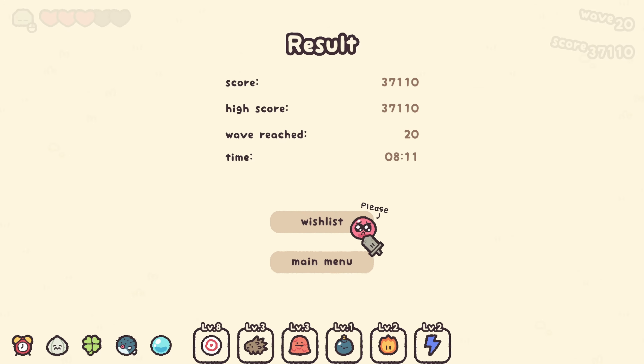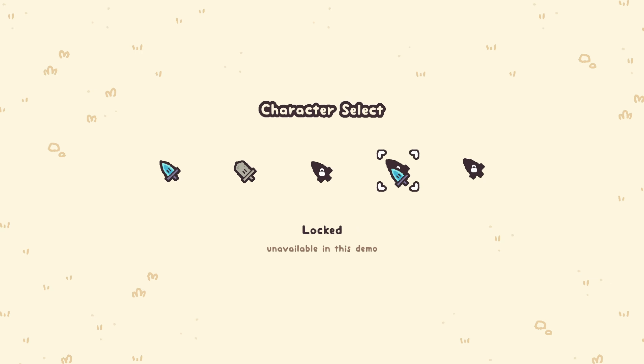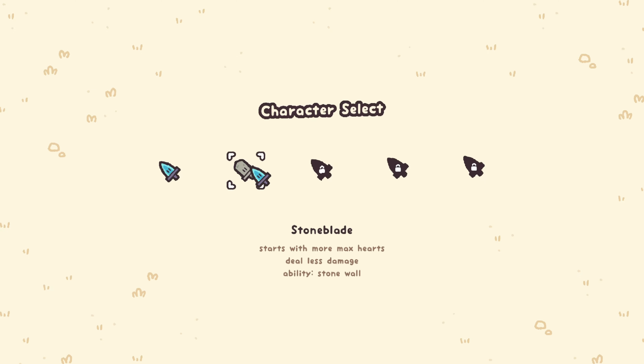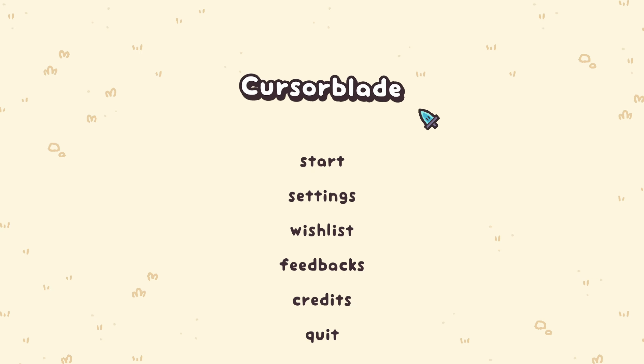Look at how cute this little slime is — I will wishlist your game after I finish this recording, you have my word on that. Cursor Blade, definitely keeping an eye on this one. That is just simple fun — all you need is your preferred dominant hand on your mouse, wiggling it around killing things that look cute but want to kill you. It's perfect for skill-issue-oriented people like myself. Cursor Blade, this game is sick, very big fan.